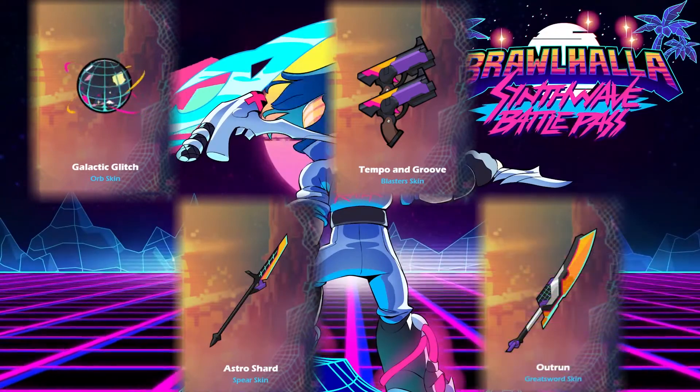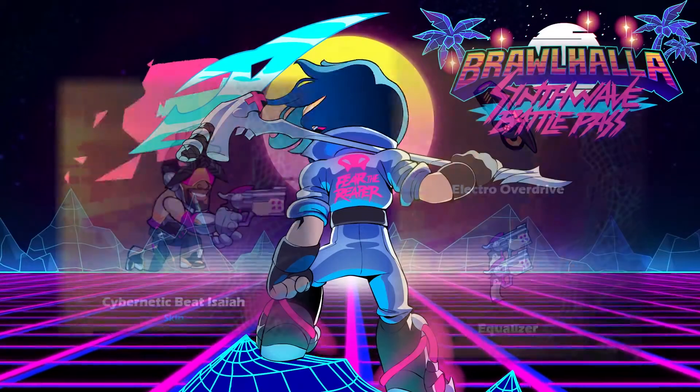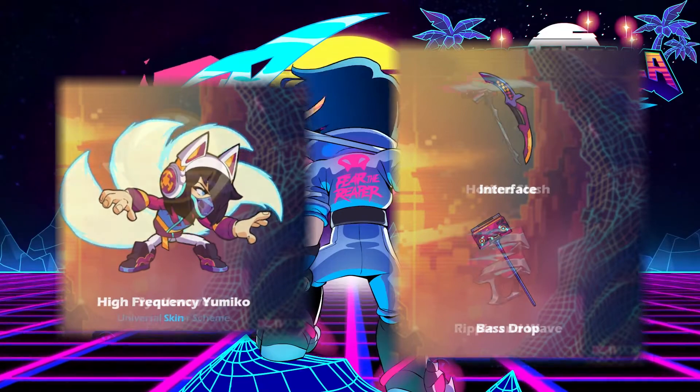Also included is Outrun for the Great Sword. For the Legend Skins, we have Cybernetic Beat Isaiah, Modular Rift Ember, High Frequency Yumiko, and Retro Reaper, which is an Epic Skin.